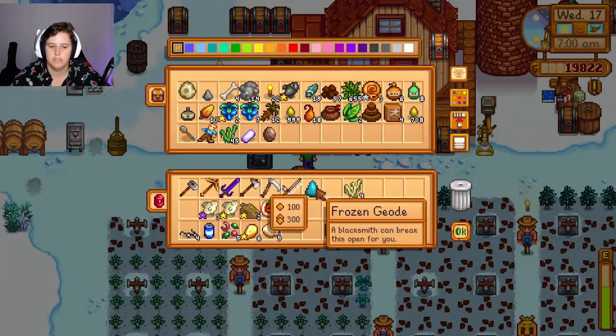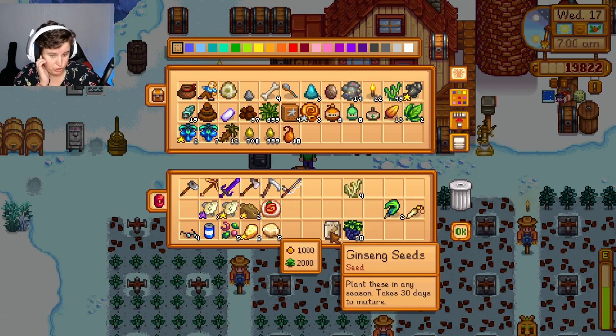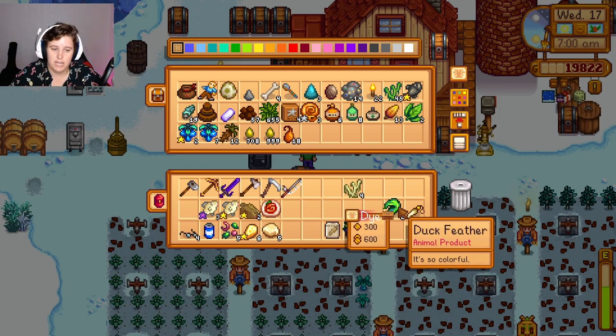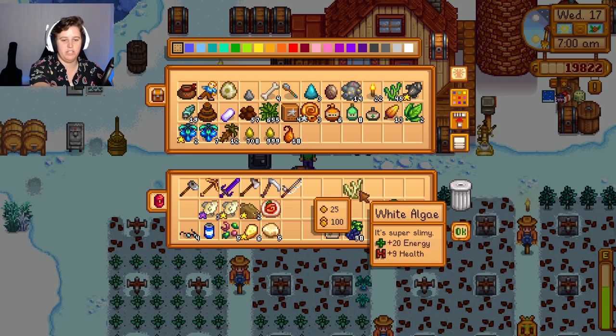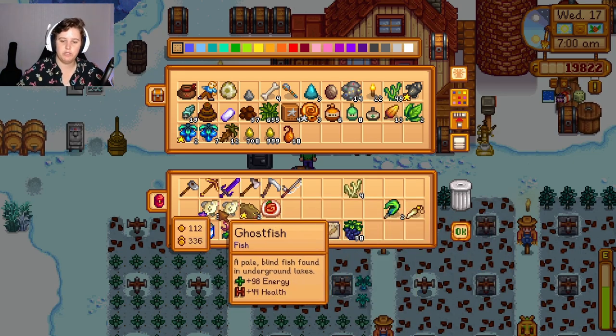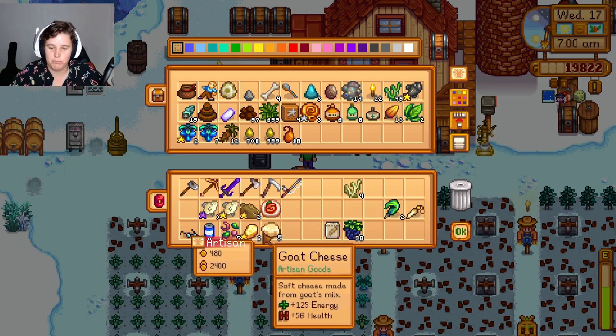We can now know when things are going to be done, which is fun - we love that. Just the geodes. We brought one of these gin seeds which I'm going to plant. See, this is the one that says you need to ship it, and whether it's been to the community center or not - that's what I was missing before, so I'm glad that's back.